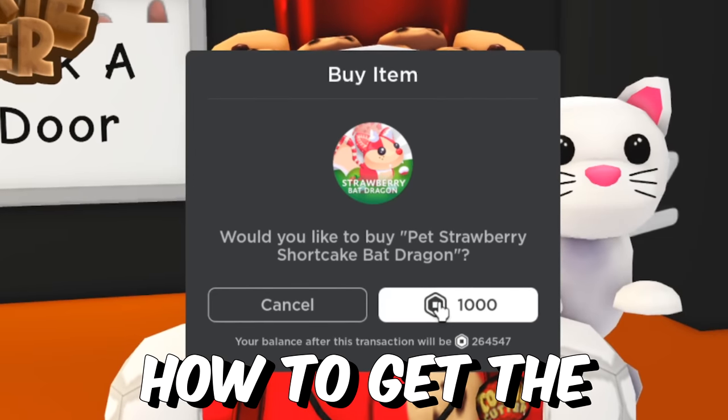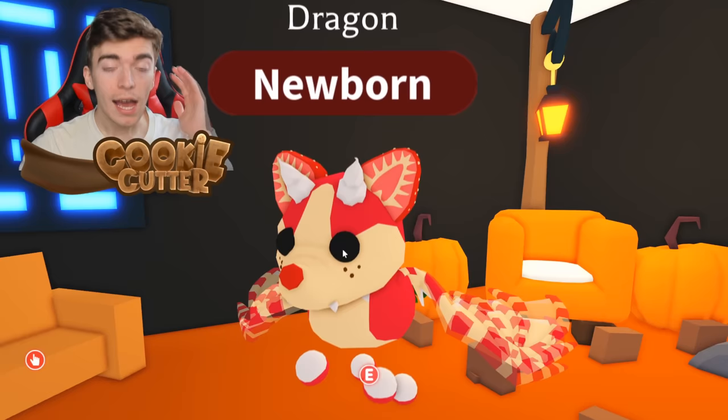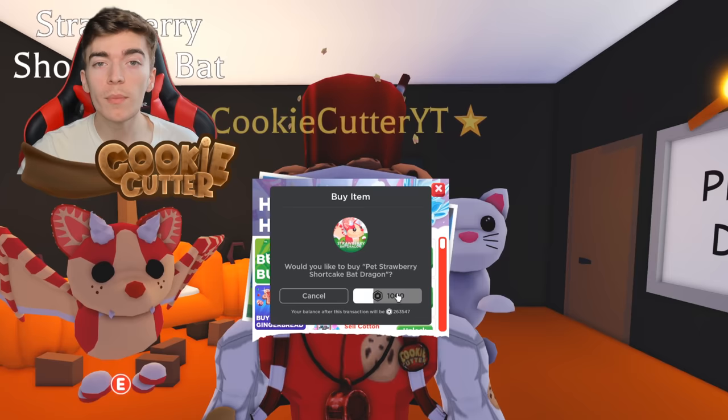How to get the Strawberry Shortcake Bat Dragon for free. This is the brand new pet that Adopt Me has just added into the game. Many of you know that this thing costs 1,000 Robux, but today we're going to make it cost nothing. Which is why I'm going to be buying so many of these things and giving them away completely for free.